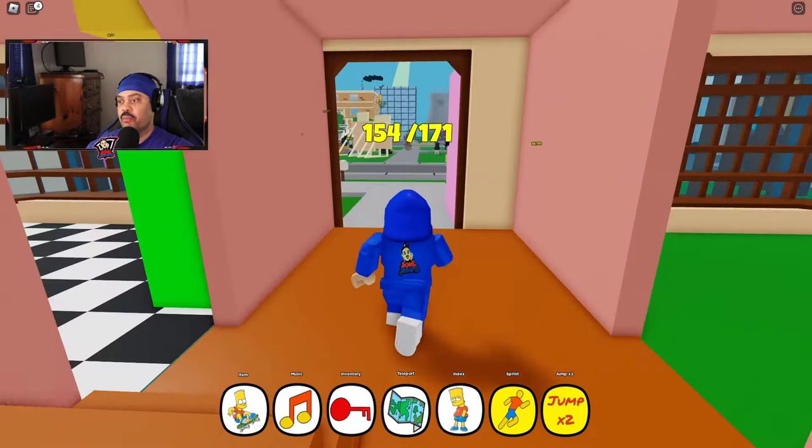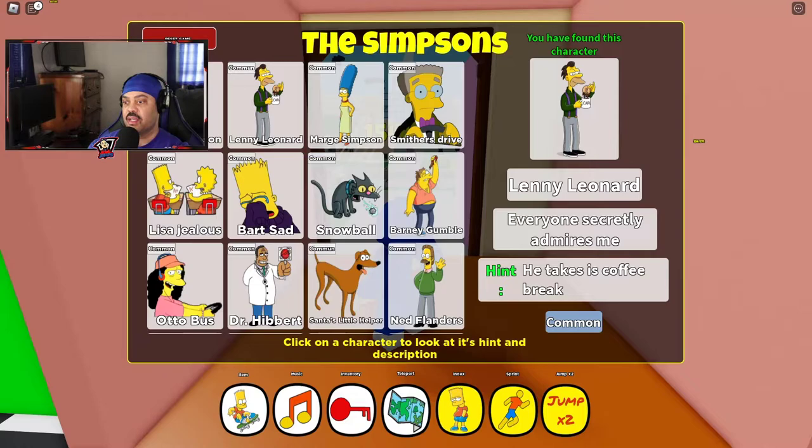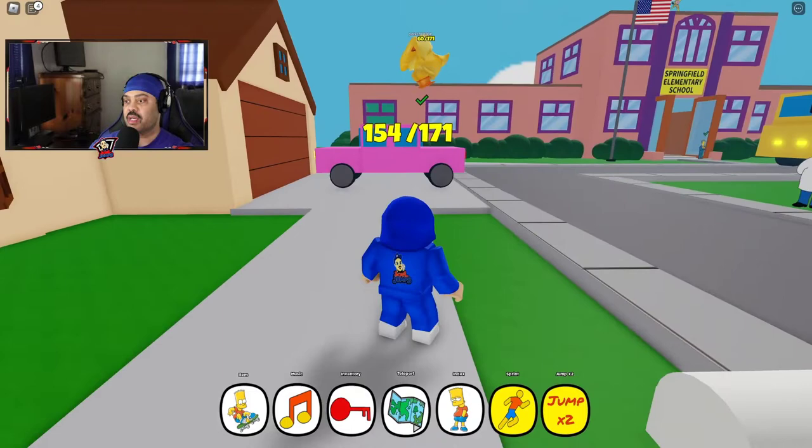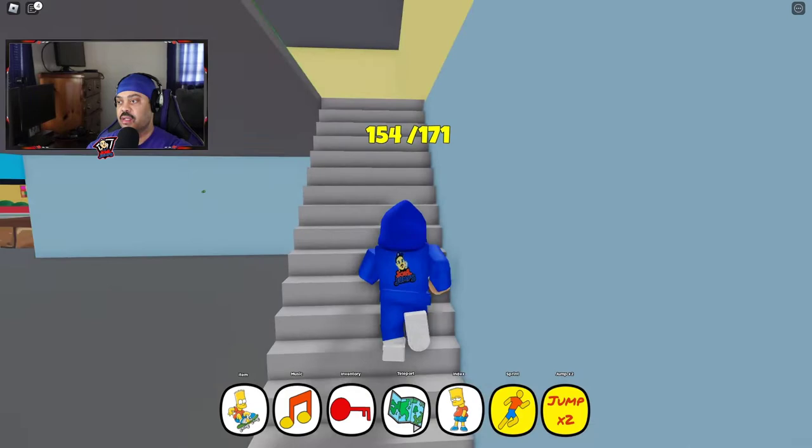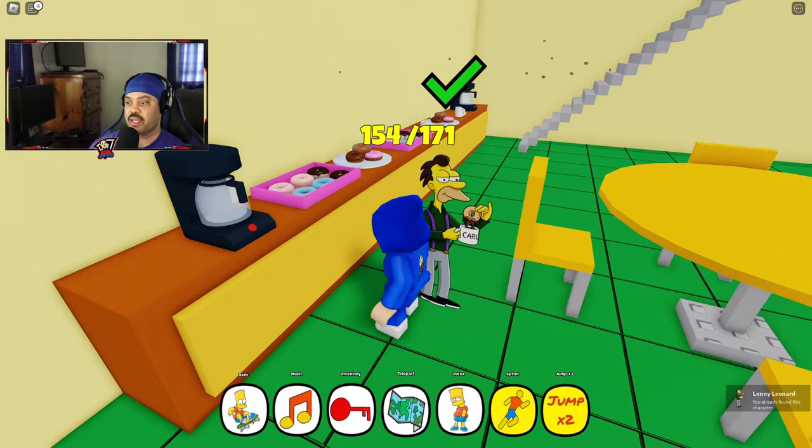Let's go back to the next character in the list, and that's going to be Lenny. He takes his coffee break — he's common. I'll show you where to find him. Let's go and teleport there. He should be up here eating a donut. There we go, so that's how you find him.